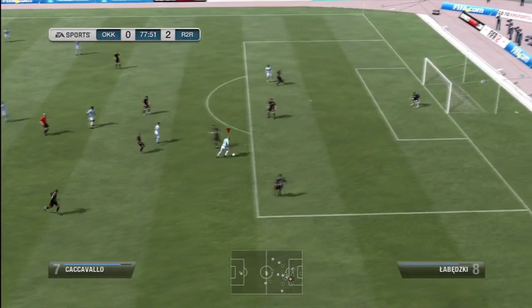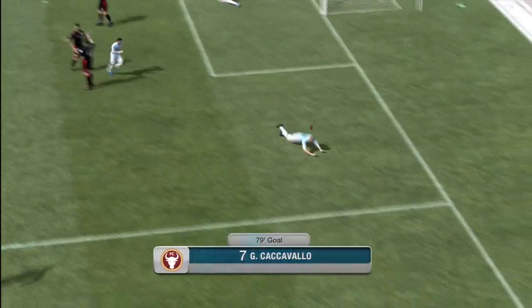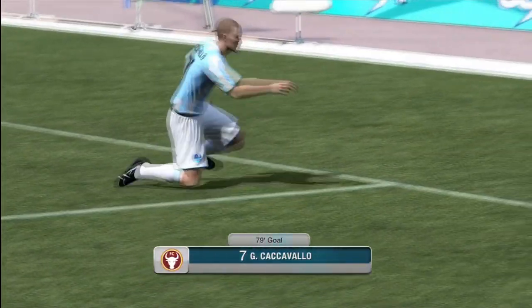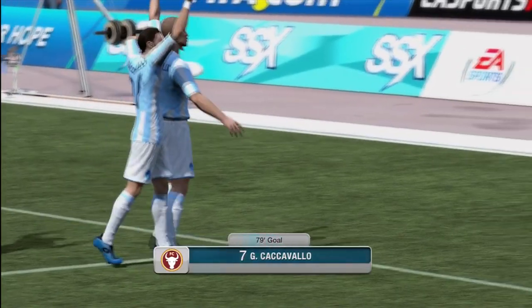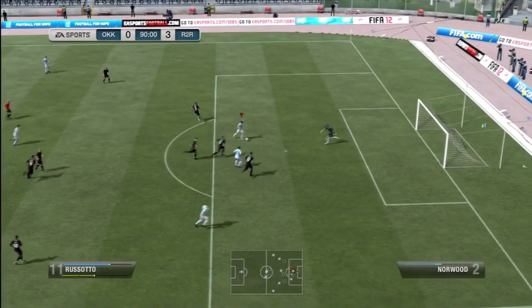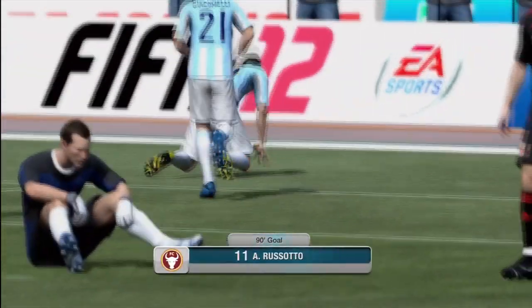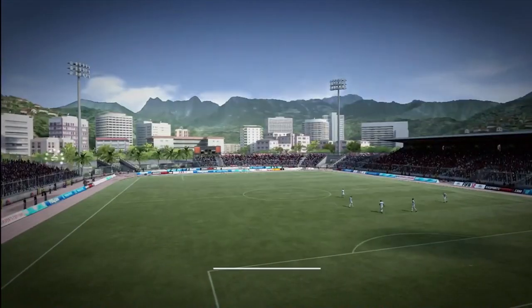Risotto already getting two for the team. You can see Cacavallo getting on the score sheet after doing a little step over and going inside his guy going in completely the wrong direction to make it 3-0. Risotto then gets his hat-trick in the 90th minute, just going through and finessing it past the goalkeeper for the 4-0 win.